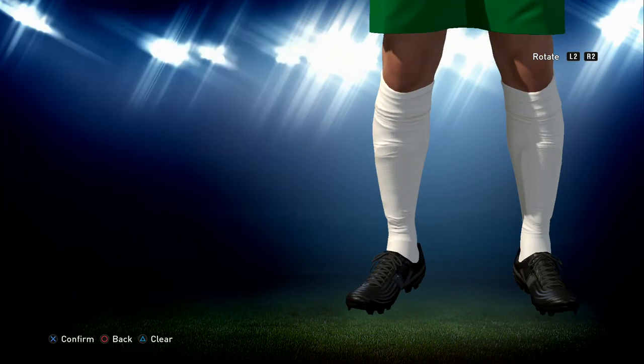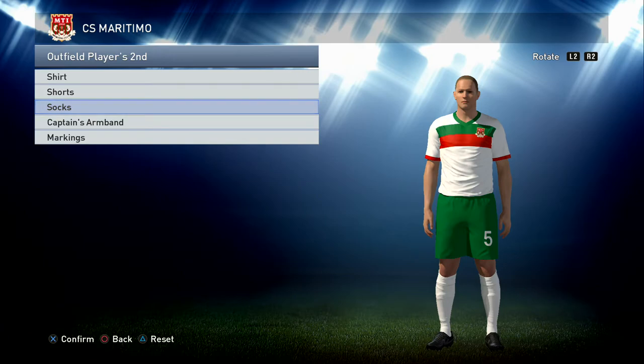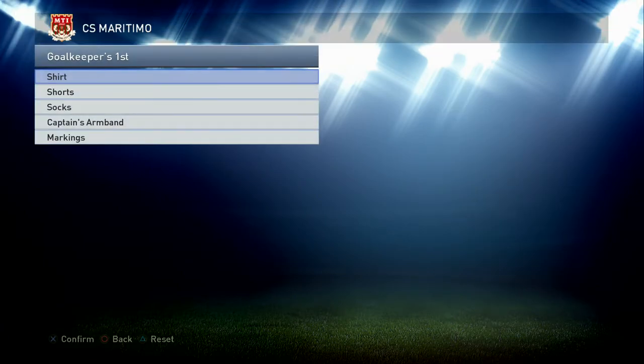The shorts are the same color green with a white squad number on, and socks are just plain white — the whitest white. Pretty simple but looks pretty good. I like the away kit very much.